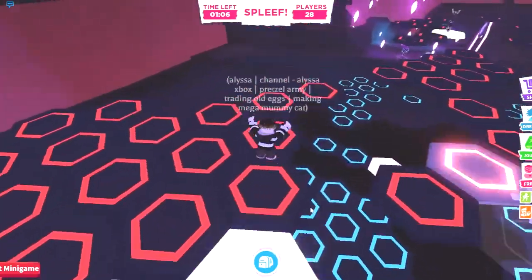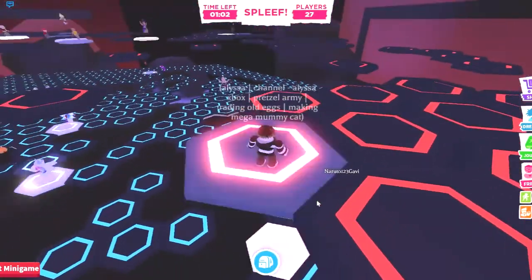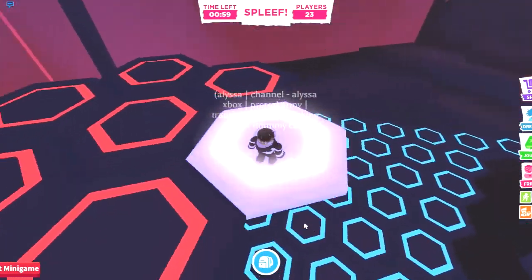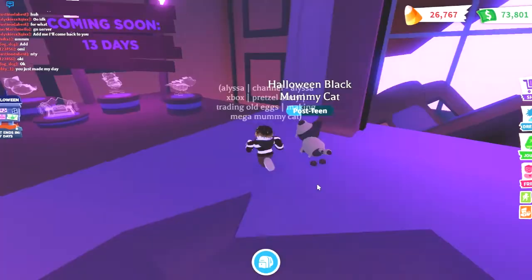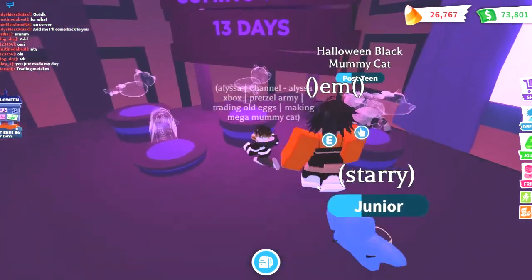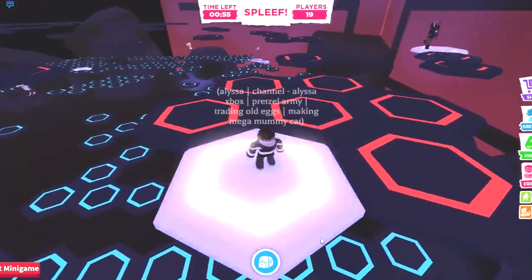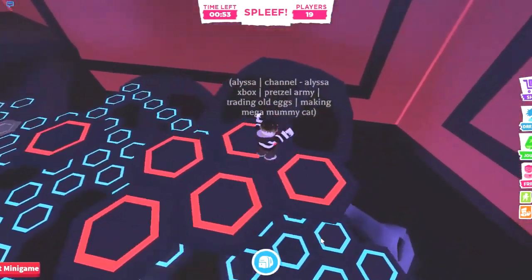As some of you may remember, Adopt Me usually has a mystery gift for the Halloween, Christmas, and New Year's updates. For example, last year was the mummy cat box. And if we look over here, you can actually tell that these are the 3 pets that are gonna be in this year's box. I'm glad they're giving us sneak peeks, kind of like the fossil egg update where different dinosaurs would appear each day.